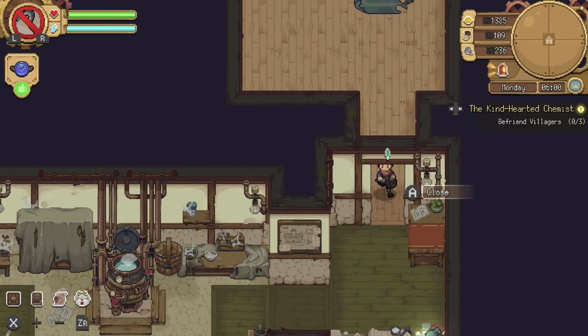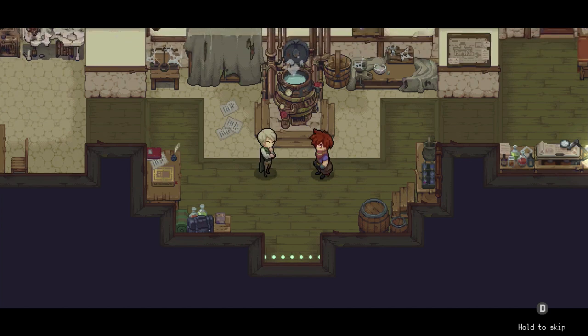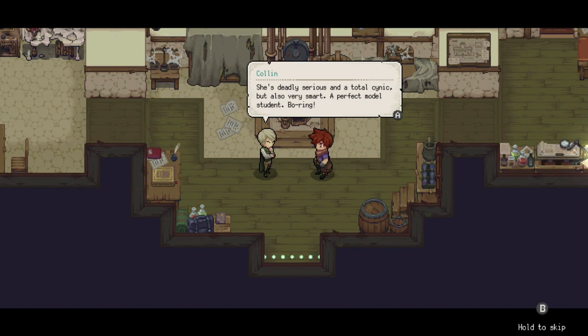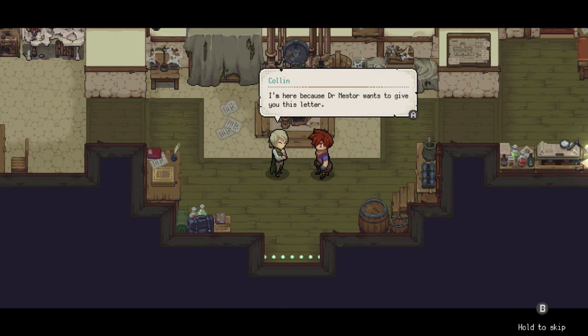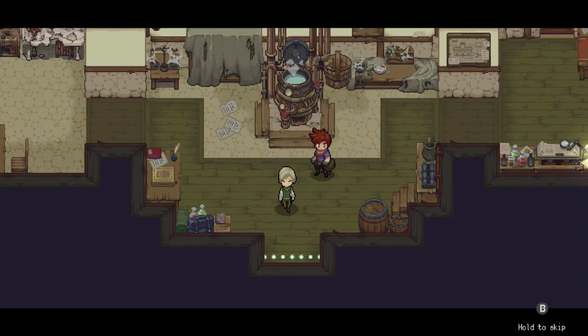I spent the entire day fishing and didn't even reach 20 - that's insane how long fishing takes in this game. Let's just go to bed. It's going to be a Monday. I should check who is ill - oh there's a scene. The character says Dr. Nestor is very happy with everything I've achieved, and surprisingly Mora feels the same. They present a letter of recommendation, hoping I'll keep working and studying on the island. We completed that quest.